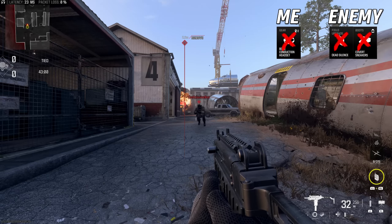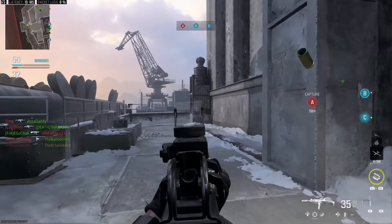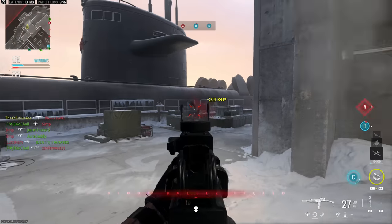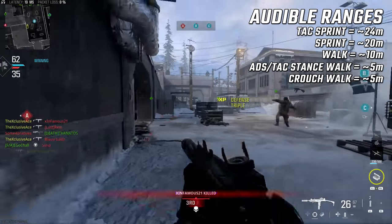Crouch walking is not completely silent like many people would expect in an FPS game. The range is very short — about five meters, just like ADS walking — although the volume of your footsteps is quieter than ADS walking when you're crouching. So that's the default footstep audio. Now let's have a look at the bone conduction headset and see what this does to footstep audio.